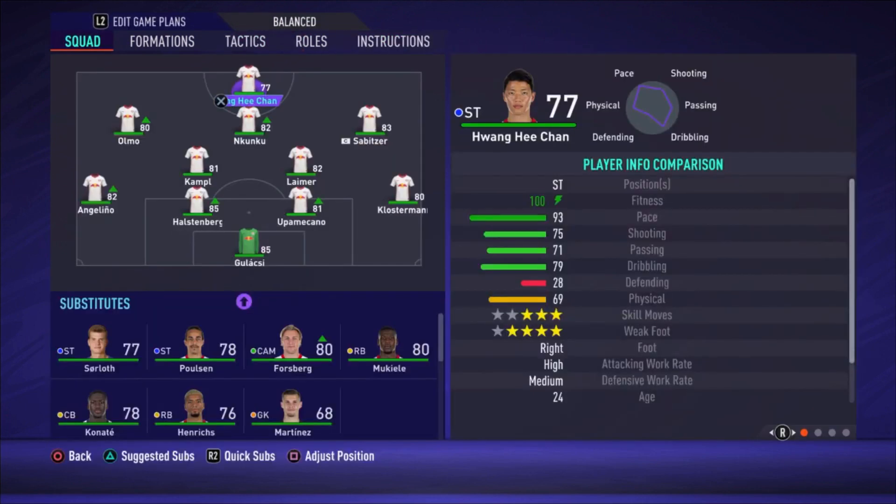Then we have Hwang Hee-chan — stay central and get in behind. He is amazingly fast, his pace is 93, so he makes some lovely runs behind the opponent's defensive line. Make sure you use your great passers in midfield — Sabitzer, Nkunku, Olmo, Kampl, and even Laimer — to play through balls or lob through balls when he makes a run. Nobody can catch him, so you can create one-on-one goalkeeper chances and score lots of goals.